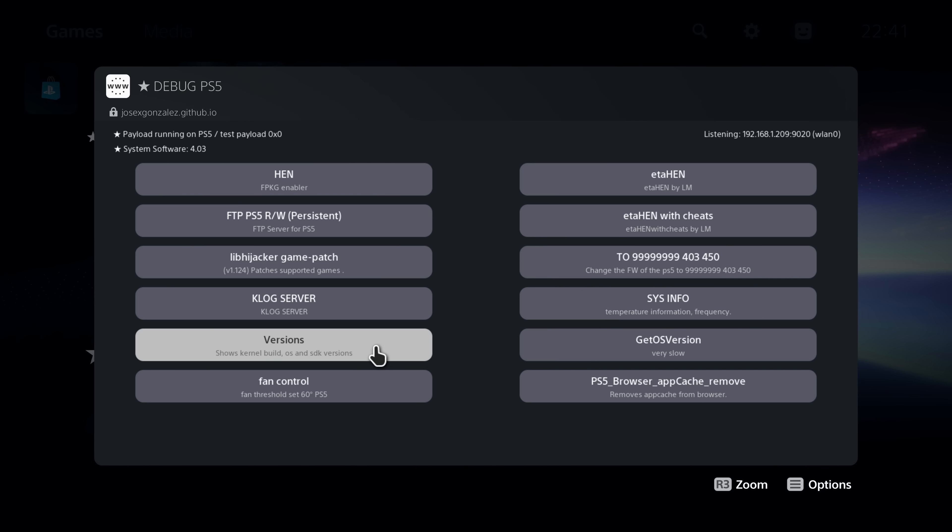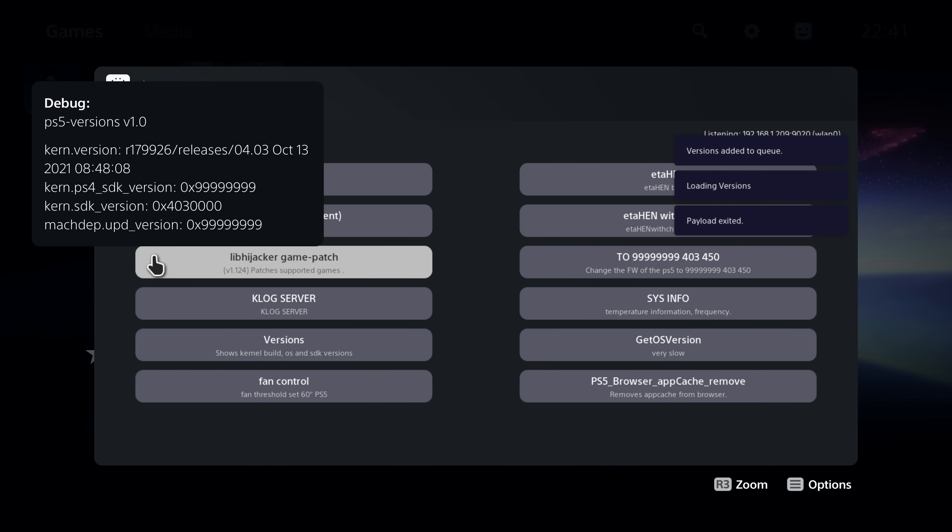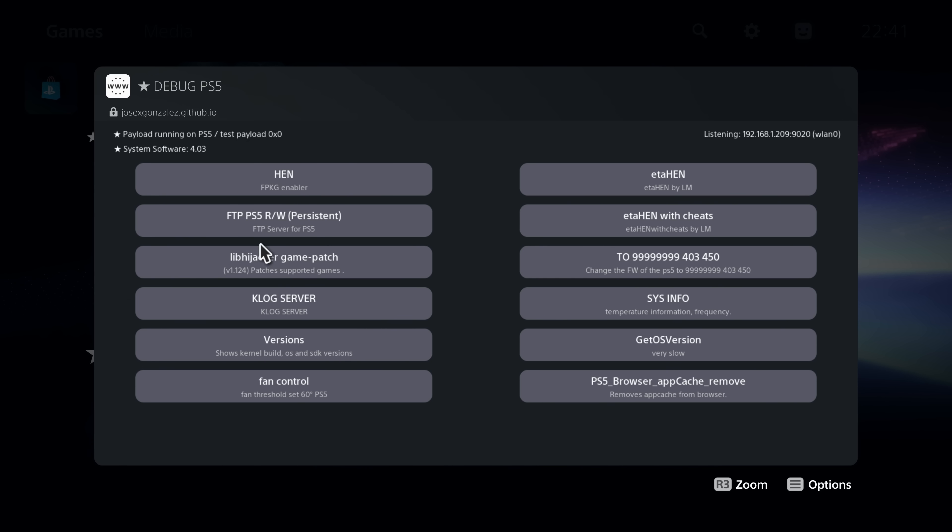If we go to show build OS and SDK versions, you can see the bottom one is now spoofed to 0x9999 — that's the UPD version. What that does is when the console is checking for a system update to see if you're on the latest firmware, it checks that number. Because it's spoofed to 9999, it will think you're already on the latest firmware and will not prompt you to update the system software.